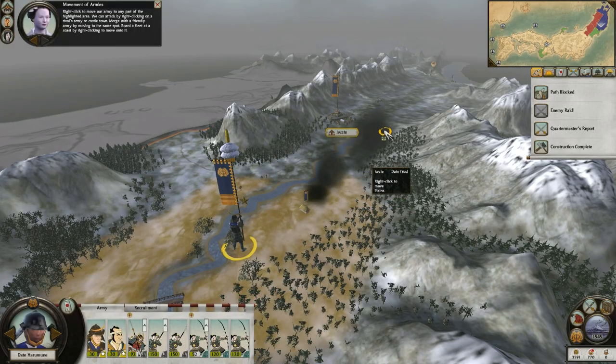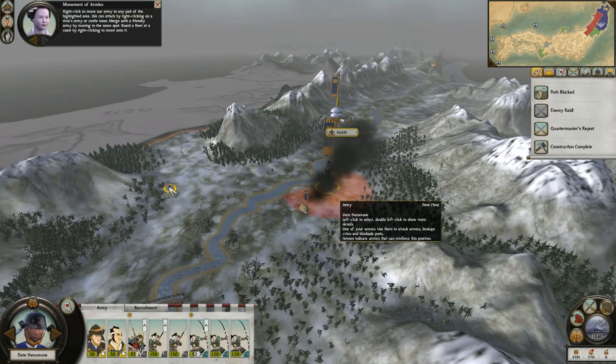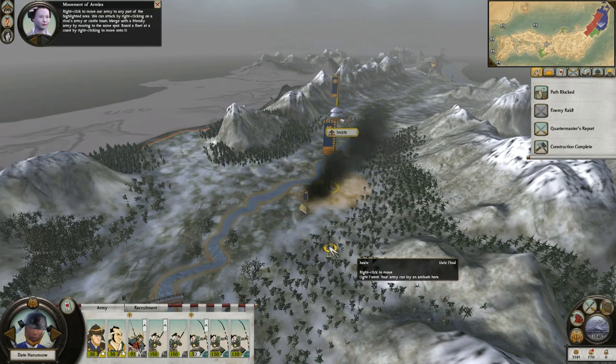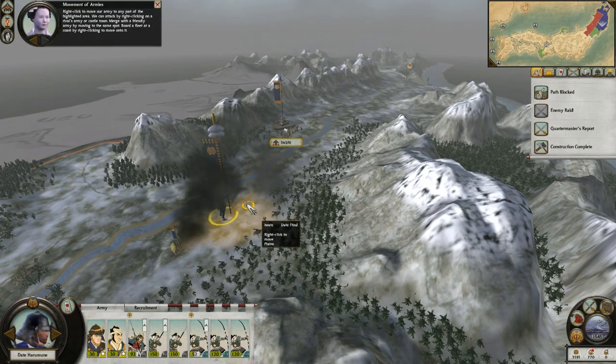Right-click to move our army to any part of the highlighted area. We can attack by right-clicking on the rival's army or castle town. Merge with a friendly army by moving to the same spot. Board a fleet at a coast by right-clicking to move on to it.